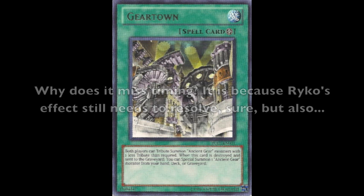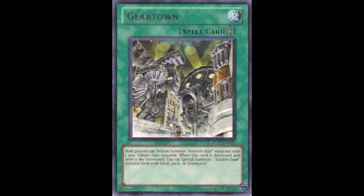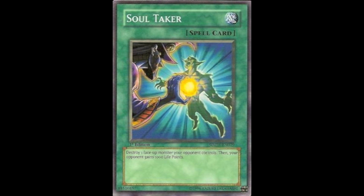So when would Geartown not miss timing? The rule is: if an effect is the last thing to happen in a chain link, it does not miss timing. If Geartown's destruction was the last thing to happen — as a result of a Mystical Space Typhoon, for example — it will resolve as normal. Another common example is Light Pulsar Dragon versus Soul Taker. Light Pulsar Dragon misses timing because it's not the last thing to happen — when your opponent activates Soul Taker, you still need to gain 1,000 life points even after the monster has been destroyed.